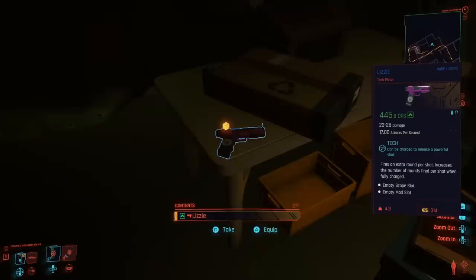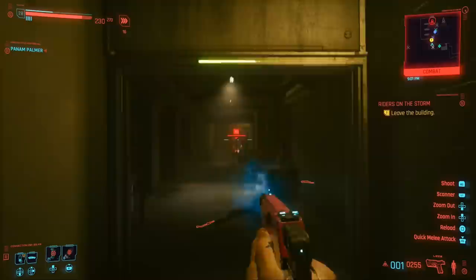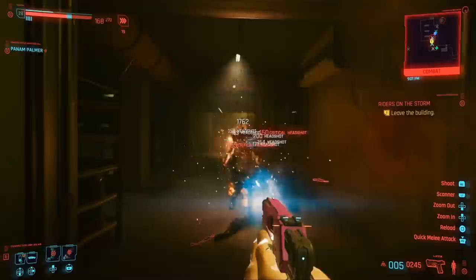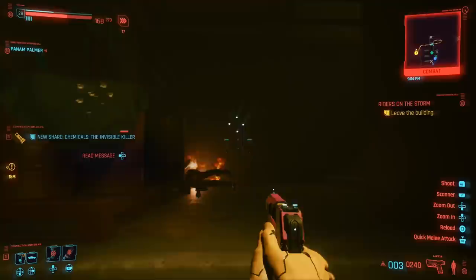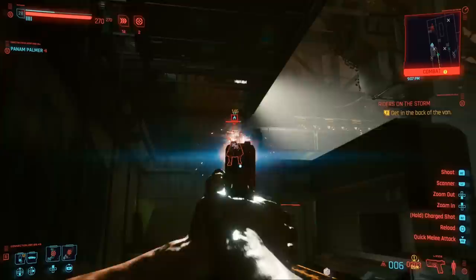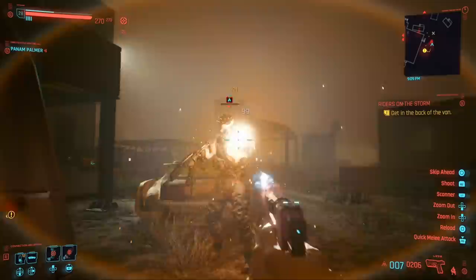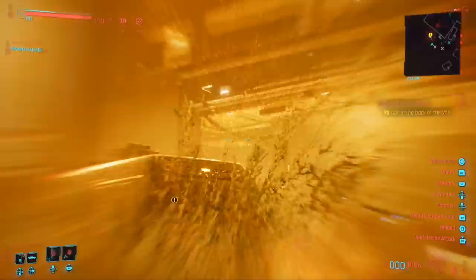This weapon comes with some really interesting special effects. First of all, it fires an extra round per shot, and if you charge it up — as it is a tech weapon — it's going to unload an increasingly higher number of shots for maximum damage. It is really insane even without the charge shot, dealing a ton of damage, and because you shoot extra bullets you have an increased chance to set enemies on fire, which is very helpful. The weapon is also really precise, shooting all its bullets in a concentrated cone. If you fully charge it you lose some accuracy, but you can unload the entire clip, which is really helpful against high-HP enemies like bosses.